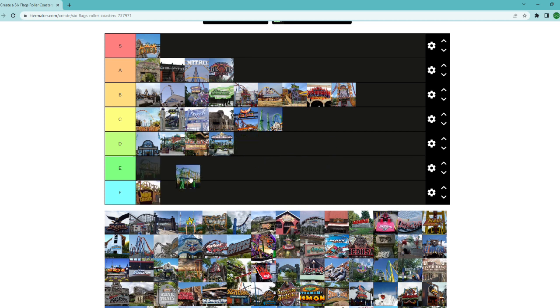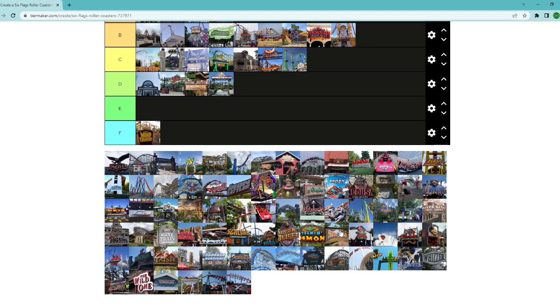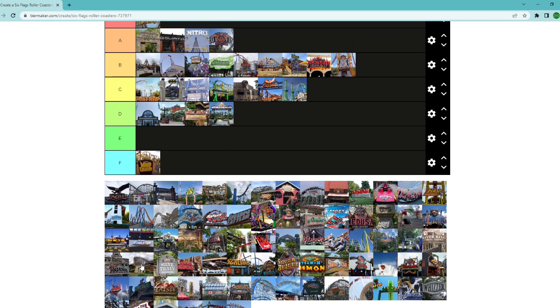Riddler at New England — the SLC. Riddler at New England is significantly better than Mind Eraser. My favorite SLC is going to be Great Nor'Easter at Morey's Piers in Wildwood, New Jersey. Riddler is probably better than Goliath, better than Firebird, and better than Skull Mountain — we'll put it right around Blue Hawk. The SLC can be a strong layout with some good G-forces, but the track roughness makes it sometimes unbearable.